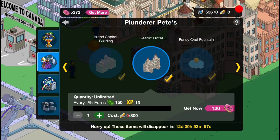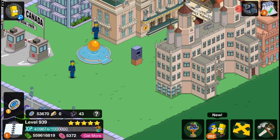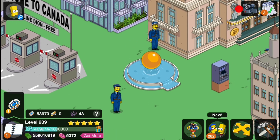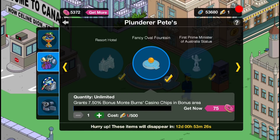So the next thing in store is the Fancy Oval Fountain, which I actually do already have — you guys might have already noticed. I got it in my Act 3 video a few videos ago. It's down here. It does nothing when you click on it, it just basically looks nice. But you can get as many of them as you want right there.